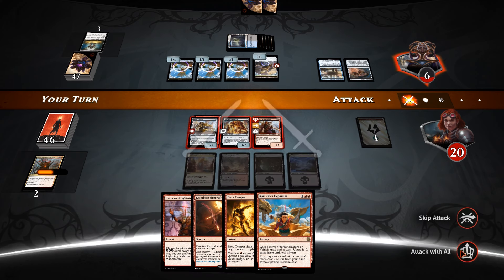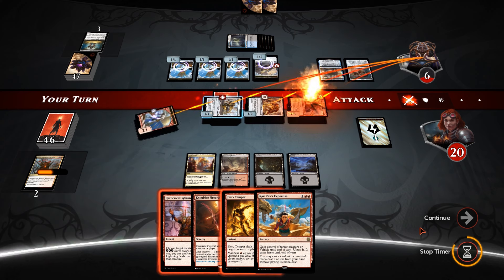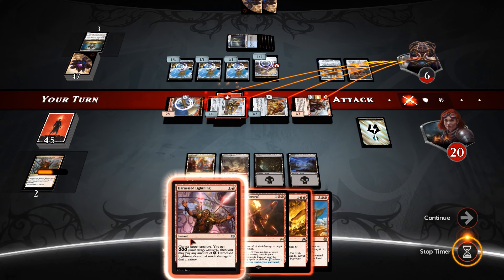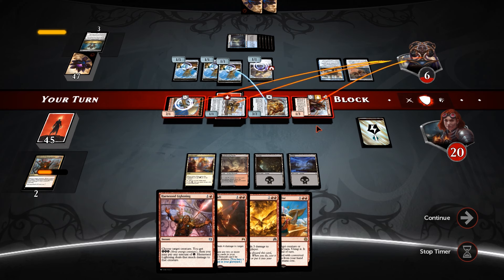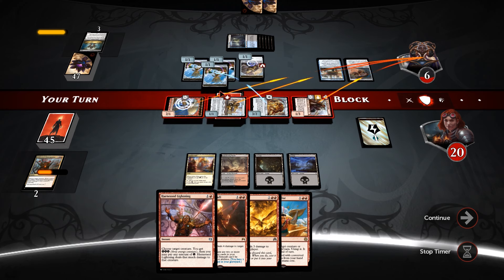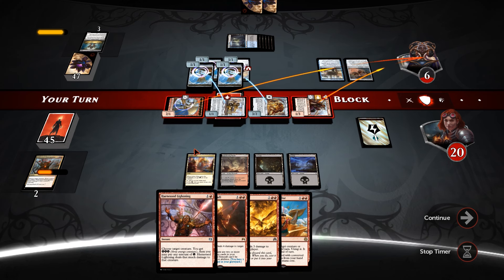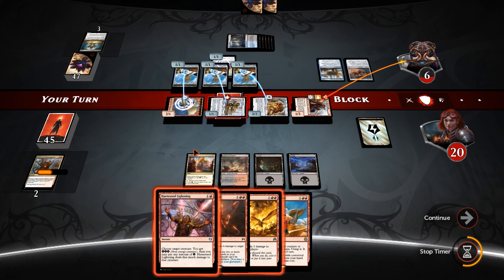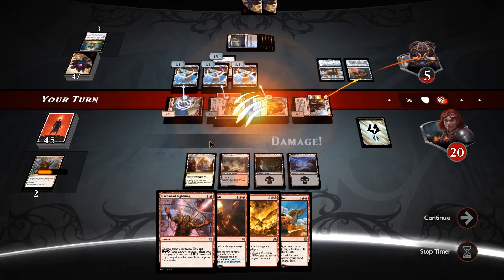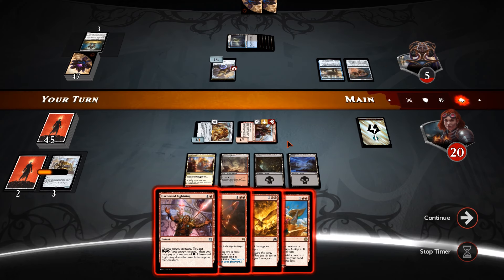He'll swing in — see how he blocks. I can react if I don't like it with the Harness Lightning. I think he likely just chumps, chumps, chumps, takes 2 and then he dies. Smart — takes 1 instead. Down to 5.